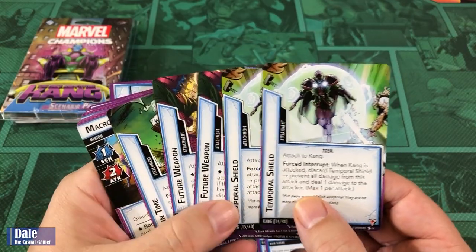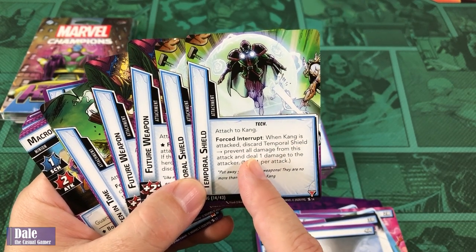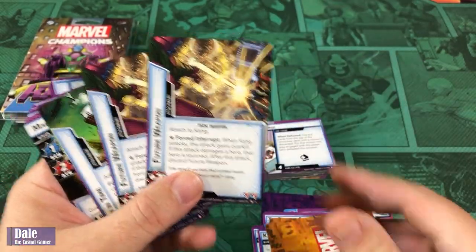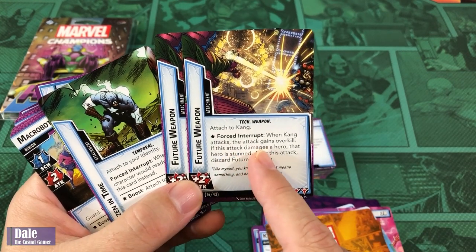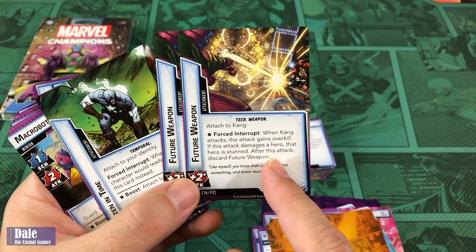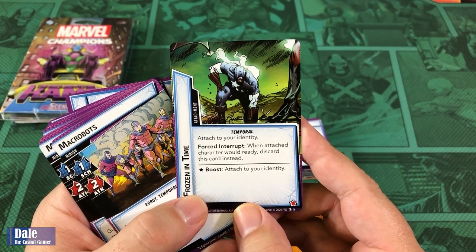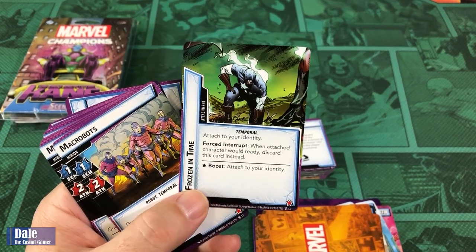On to Kang's specific cards. Two Temporal Shields attach to Kang — force interrupt: when Kang is attacked, discard this, prevent all damage from this attack and deal 1 damage to the attacker. Max 1 per attack. Two Future Weapons give him plus 2 attack, attach to Kang, and when he attacks, the attack gains Overkill. If this attack damages the hero, that hero is stunned. After this attack, discard the Future Weapon. Frozen in Time attaches to your identity — when attached character would ready, discard this card instead.